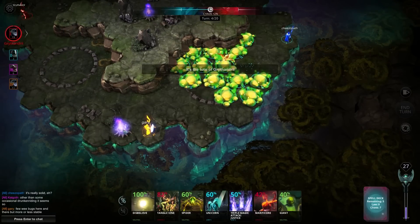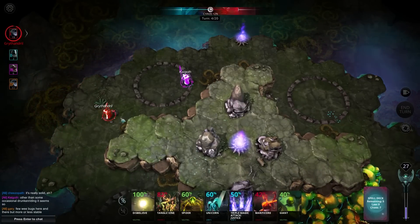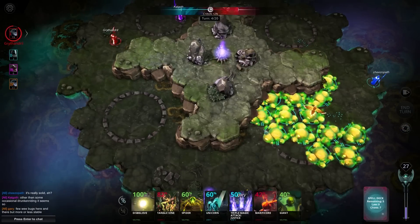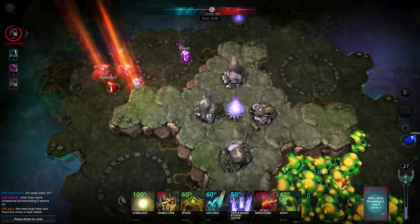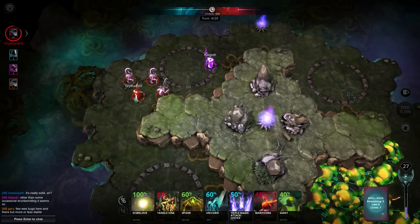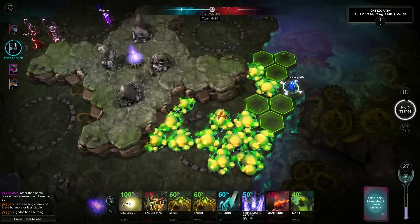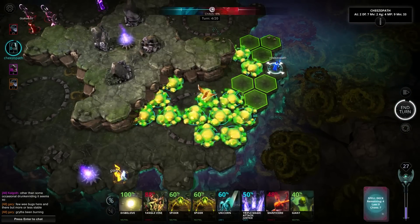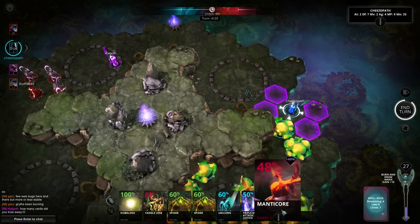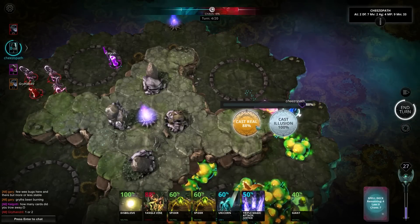Meanwhile Gary's got a shield and he's going to get that next turn — that's pretty much guaranteed. Grythandril smells blood and is moving up aggressively. He could blob here and trap Calgoth in the same way I blocked Gary. He's gone for a goblin horde, so he's reached his mega spell straight away. They can't move on their first turn, so that should be the end of his turn. I've drawn a spider. Gary states Grythandril's been burning — this is very early to bring out a mega spell, and everyone has noticed.